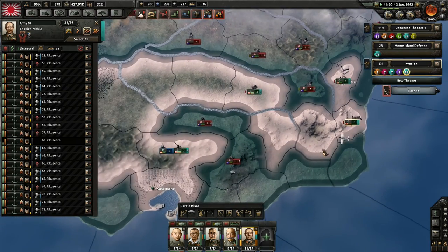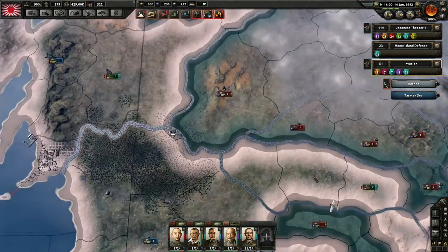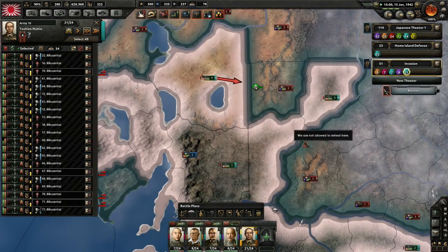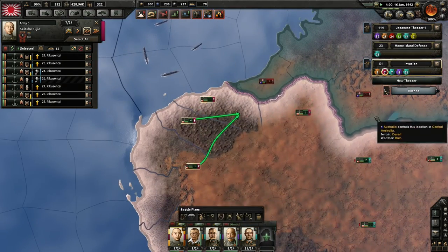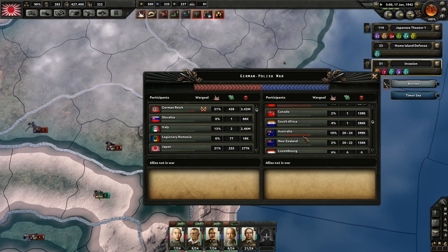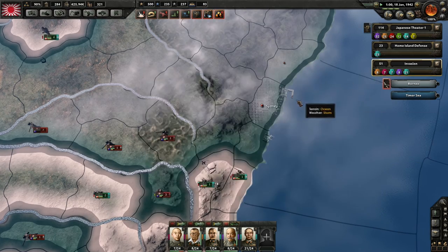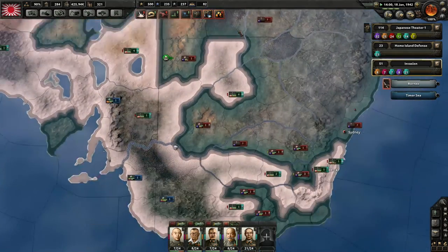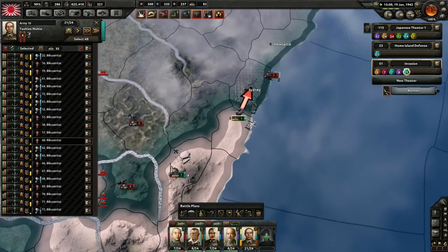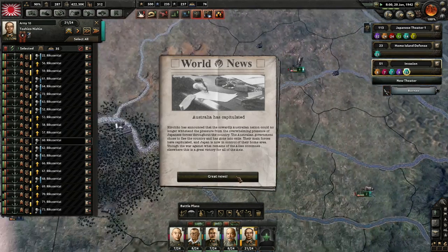These guys are now firmly supplied. Maybe we can sneak into Sydney here. I know I have my ten divisions — they're not tanks so they're not moving that fast. I just want these guys to surrender. They control 42% of victory points and it's 25% or less now. Goodbye, Australia.